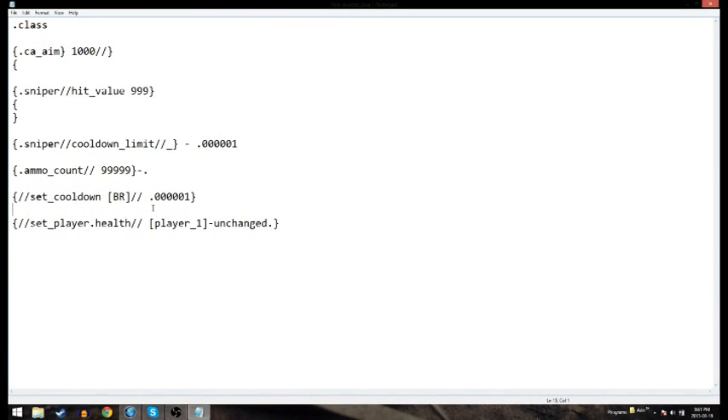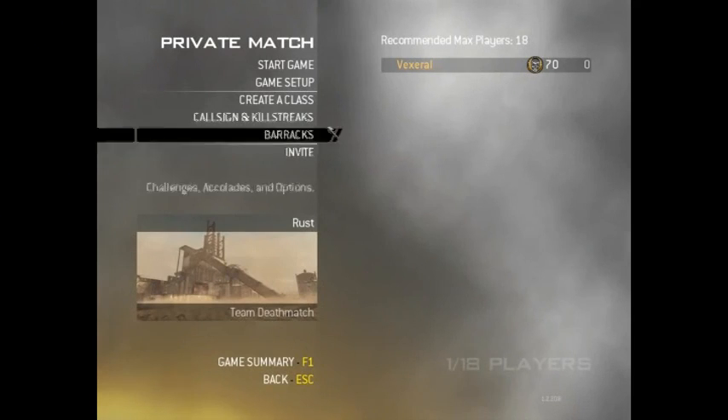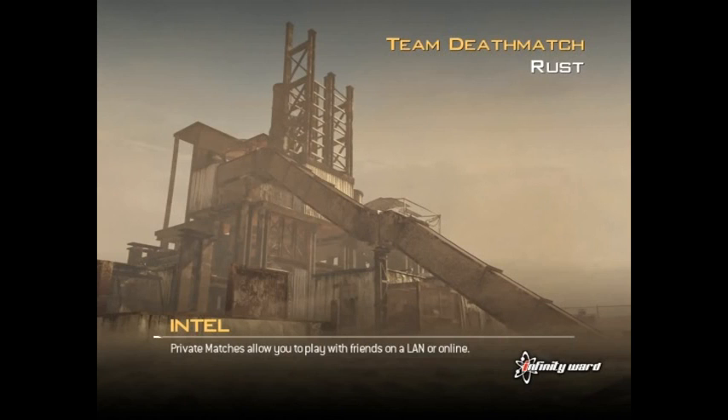Now what you want to do is plug in your USB stick and put the file onto your USB. Then I'll take you over to the Xbox and show you what you want to do after that. Okay, so we're back here, and now we're on the Xbox with the aimbot loaded up.